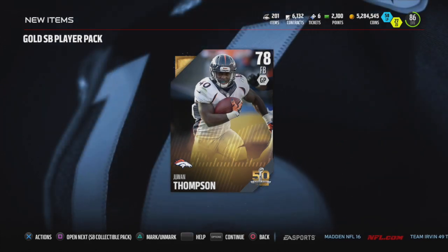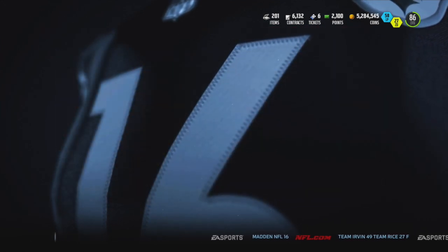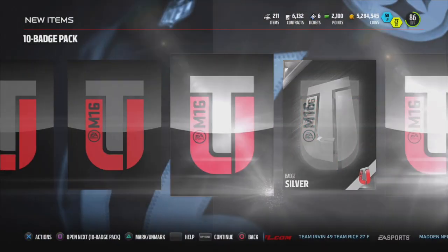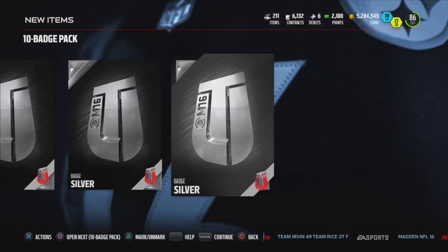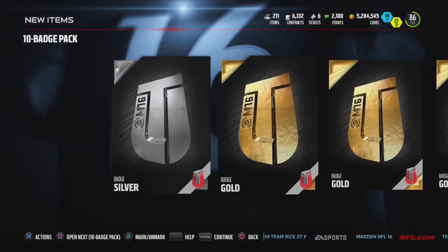There's our gold player — he is cheap. That gold player is cheap as hell. That's a 78 overall fullback. I might do an elite player pack, I'm not sure yet. Dang, we got four golds there. That's nice.